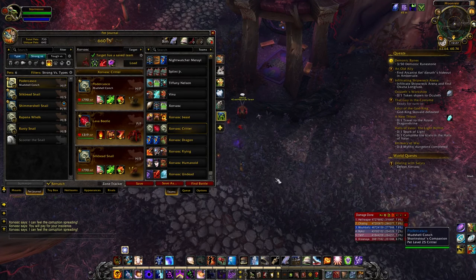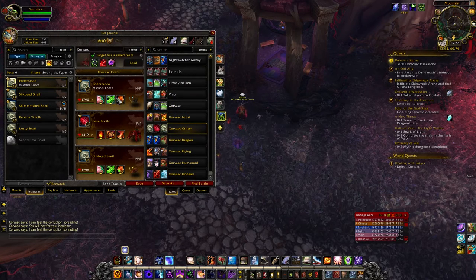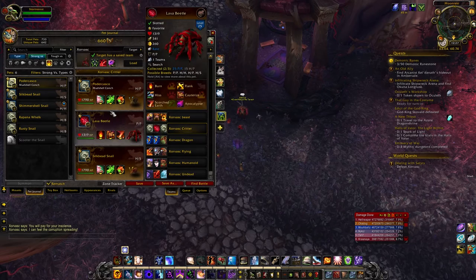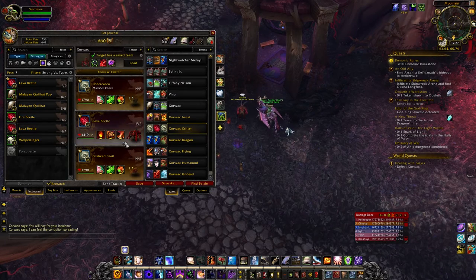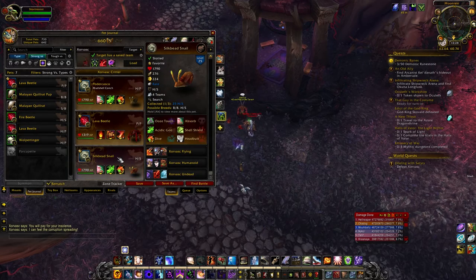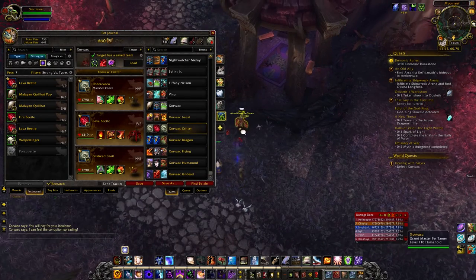Hello everyone, this is Gomrath here with Gomrath Games, and I'm trying to beat Zorvask with an all-critter type team. This is my third attempt. In my first slot I've got a health-power breed snail with Absorb, Acidic Goo, and Dive to hopefully beat Trixie. I've got a lava beetle in my second slot because I think that's the only type of pet that's really strong. And then I've got my Silk Reeds in the back, going for Boost Touch for more damage.